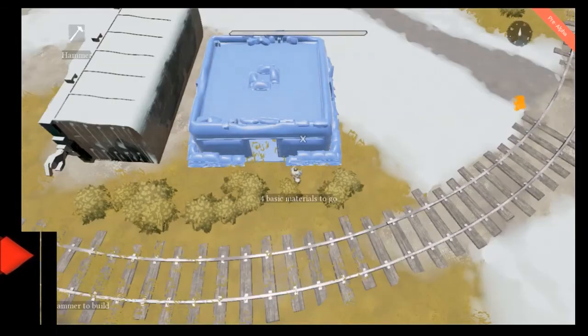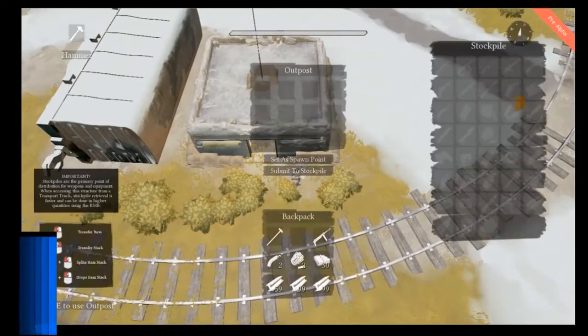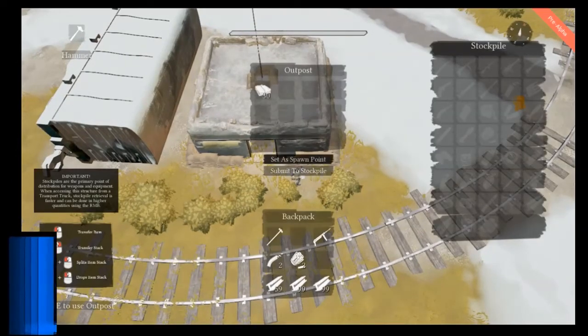Next are outposts. Outposts can be seen on the world map and do several things — they can be used as spawn points for your troops and can also stockpile supplies brought to the front by your logistics players. Outposts are tough but not invincible. If your outpost gets destroyed, the items inside the stockpile are gone, so make sure you protect them.